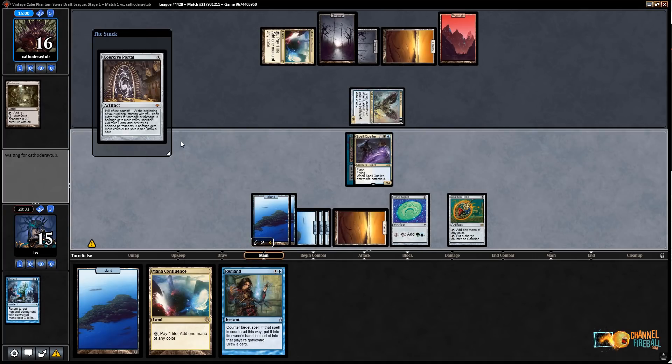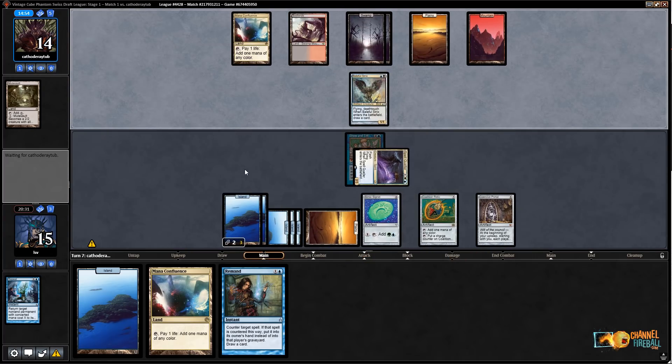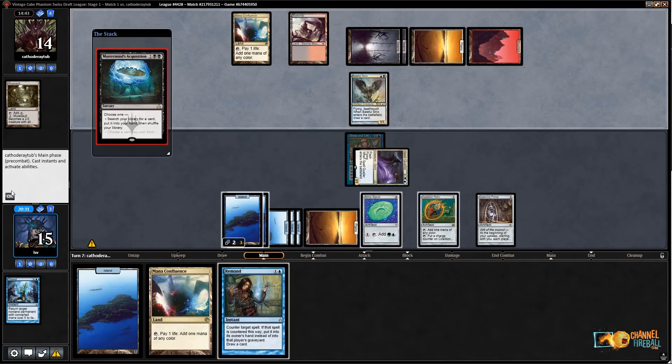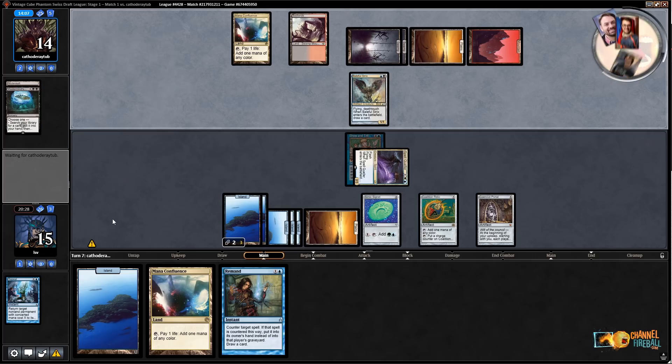Remand is not bad either. I'll play Coercive Portal and hit for two with Spell Queller — why not. It would be funny if they played something big and I just removed my Spell Queller to put Show and Tell on the stack, and then put something gigantic into play. They're probably playing something big — Mastermind's Acquisition. I guess I'll allow them to search their library for anything. I could Remand that, but it seems better to Remand whatever they get. If they get a cheap removal spell that's a little worse for me — either way they could do it next turn too.